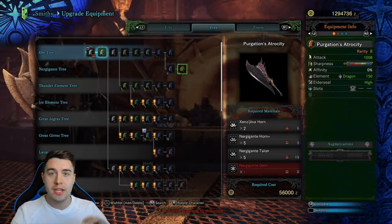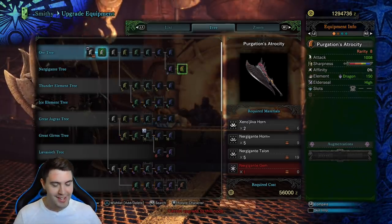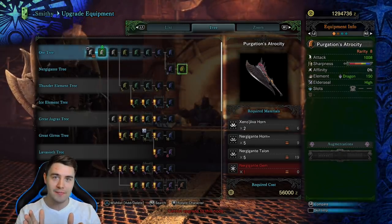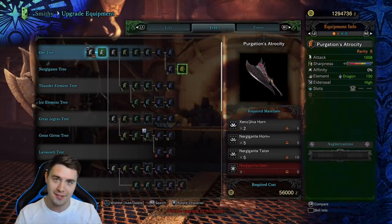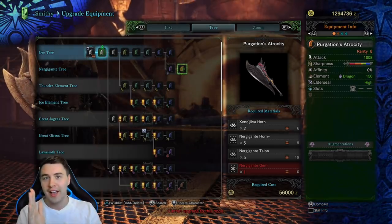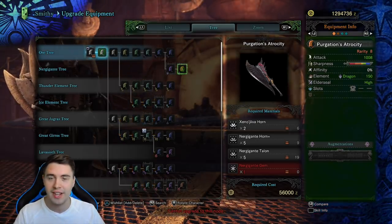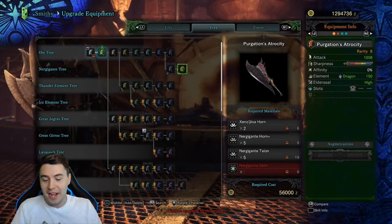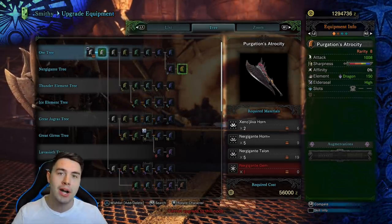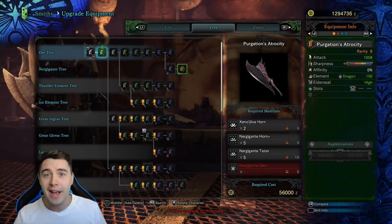He did a breakdown of the bloat factor on weapons, as well as in the description of his video. In the description of my video, I'm going to link you to the first video in a series of videos from Gaijin Hunter. In his description, there is an in-depth breakdown of all the other factors that come into play when doing the calculations for a weapon's damage — all the different status effects, everything.